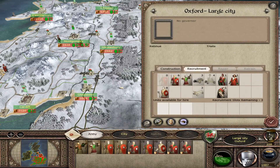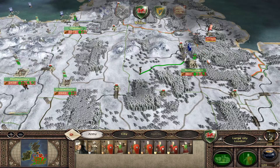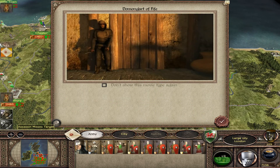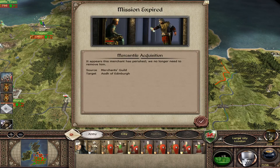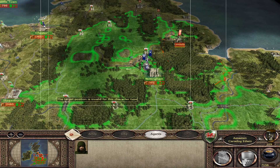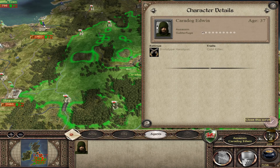Oxford, you can't really do much in the way of recruitment. Gloucester, you can - that's fine. London, just the one unit. Give the assassin a go. Missed the target, because you got slammed in the face by a door. How about this one - go for it, give it a try. Did you get him? Oh, nice work. Well done.